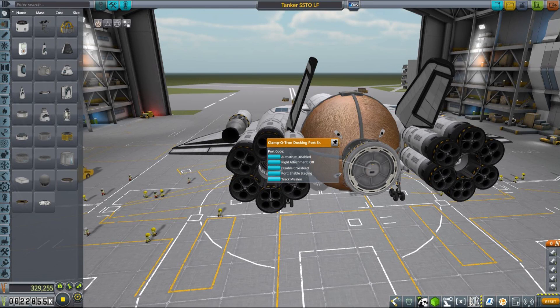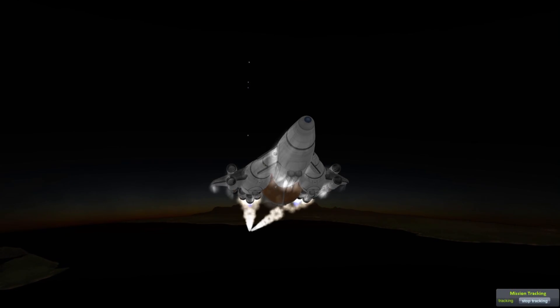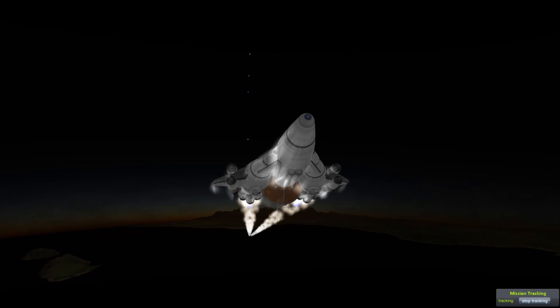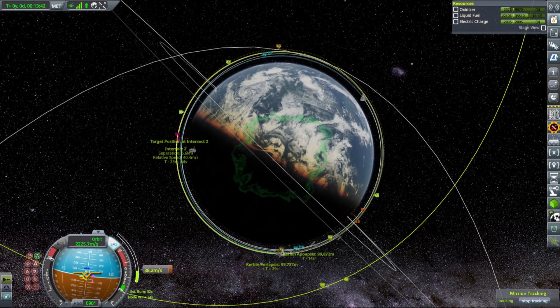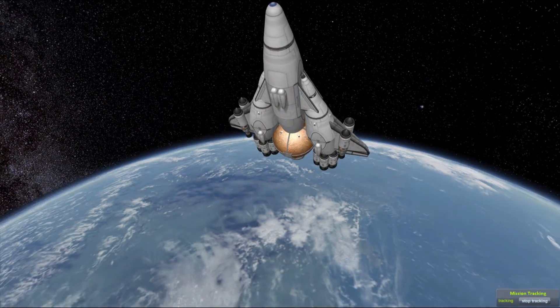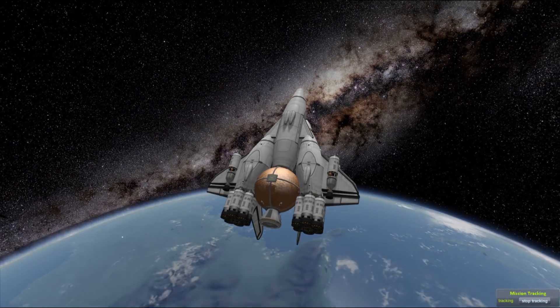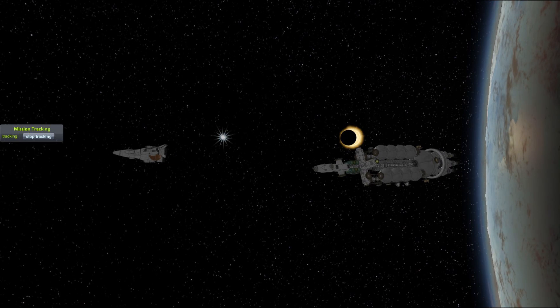The next part of our mission for today will be sending a resupply mission for liquid fuel. We will send our standard SSTO tanker, this time with a tank fitted for liquid fuel only — 20,000 units of liquid fuel. Since this mission is pretty much the same as all the resupply and refueling missions you've seen before, we also tracked that mission, and it went well — we reached orbit no problem.